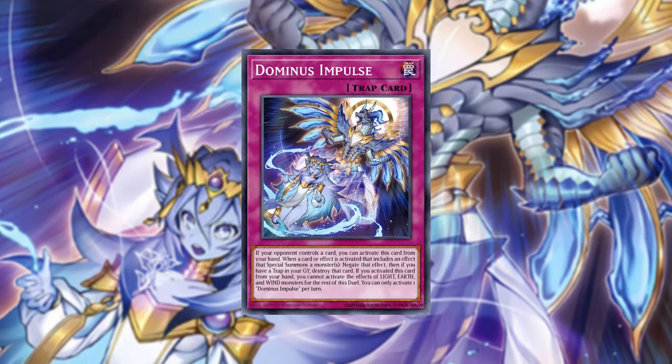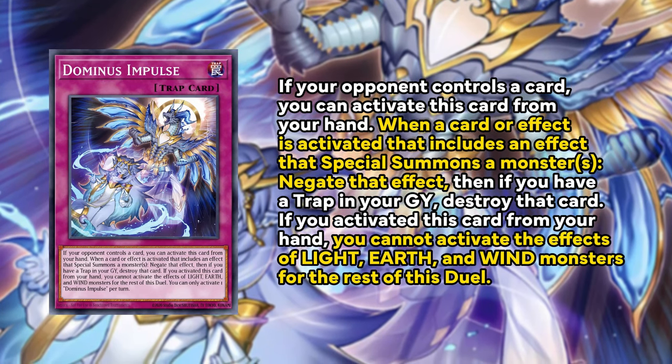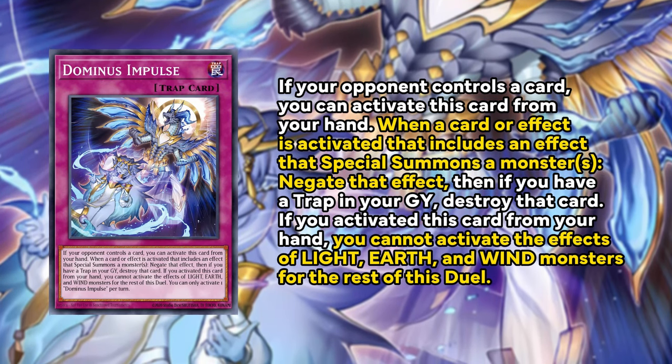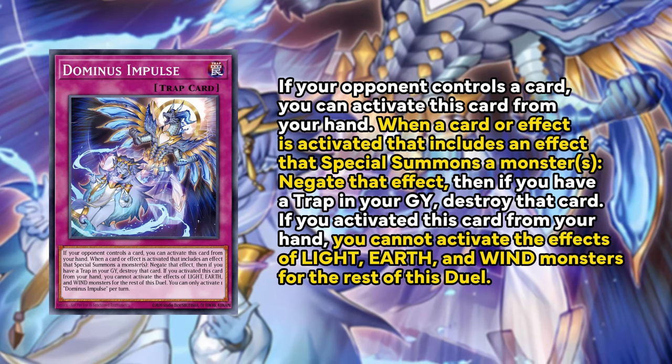Additional cards released in Rage of the Abyss like Dominus Impulse are really good in this deck. Dominus Impulse negates an effect that special summons a monster — a quality piece of interaction — and you can also activate it from the hand, barring you don't activate effects of Light, Earth, and Wind monsters for the rest of the duel. In this deck, which is mostly darks, if you're in a pinch you can definitely play Dominus Impulse and benefit from its hand interaction. Cards like the Topologics — Zeroboros and Trisbania — can really benefit from you summoning monsters into their link zones. It's really easy to link up in this deck, and we do that when we finalize the end board with the GWC trap card.